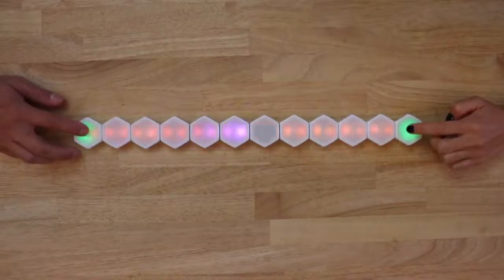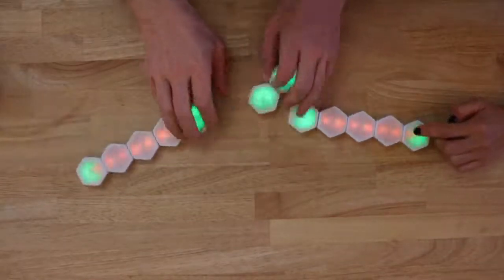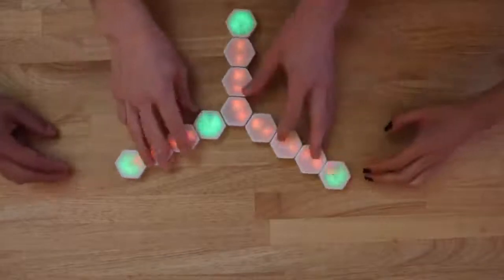a standard two-player game of Darkball should be a line of blinks with no forks and two endpoints. For a standard three-player game of Darkball, set the blinks up with a central fork and three endpoints.